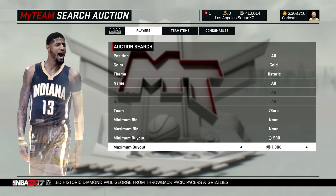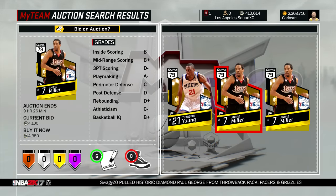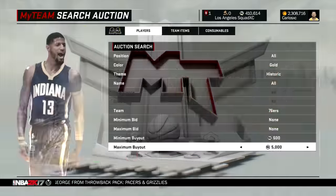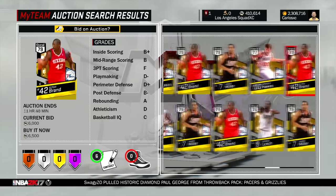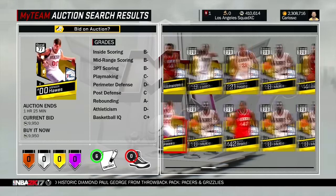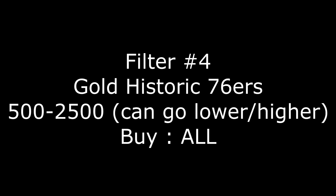Here's another filter not everybody is using right now — the Historic Gold 76ers filter. You want 500 minimum to about 2000 or 3000 MT maximum, and buy any player that pops up. Make sure you check the auction house so you know how much these players are going for. Usually you'll find them for around 500 to 1000 MT, and as you can see on the screen these cards are going for a lot of MT. So you'll definitely make a lot of MT if you get at least one.